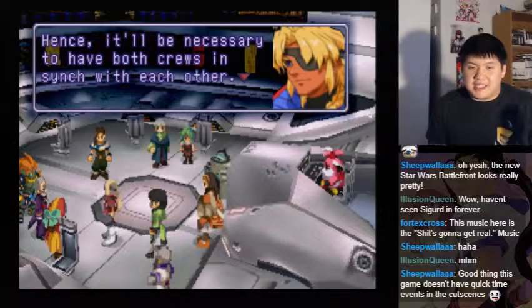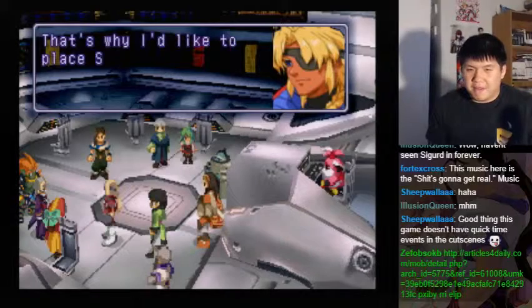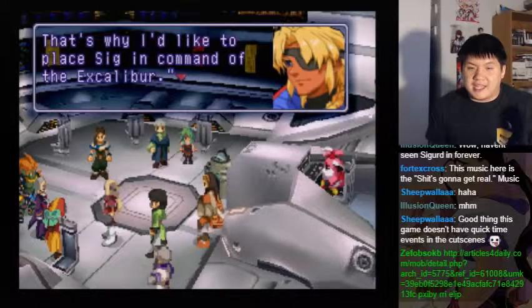Hence, it'll be necessary to have both crews in sync with each other. And apparently the streamers can't even spell sync, so never mind. That's why I'd like to place SIG in command of the Excalibur.